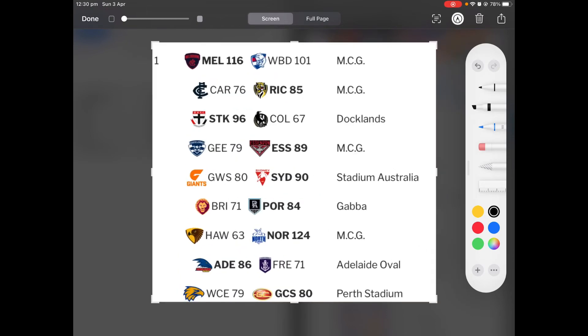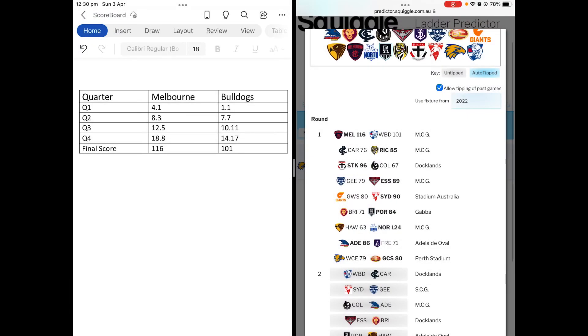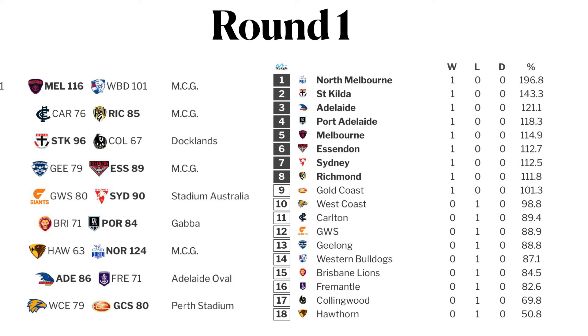You'd save it to photos and then I'd have something on iMovie, which I'm going to show you now. It would look something like this — you'd have all the games on the side, then I'd go through the most interesting ones, then the ladder: first North, Saints, Adelaide, Port, Melbourne, Essendon, Sydney, Richmond, Gold Coast, West Coast, Carlton, GWS, Geelong, Bulldogs, Lions, Fremantle, Magpies and the Hawks. And at the start of each video it would look something like this.